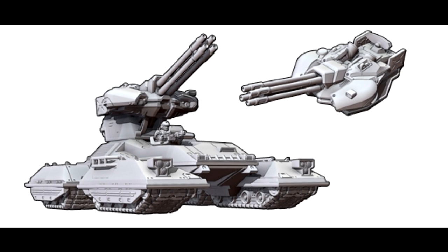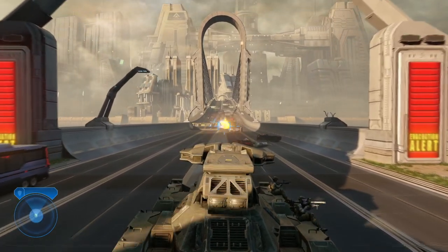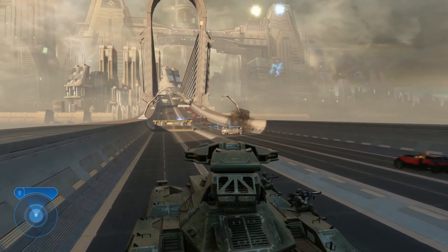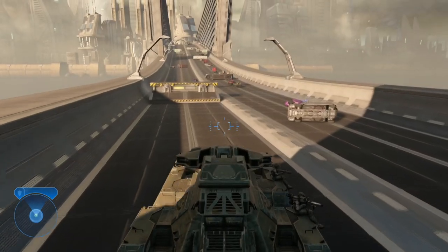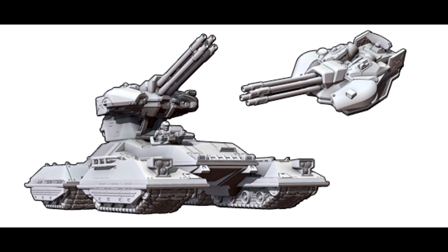The M808B2, also known as the Sun Devil, is a variant of the M808B with a focus on air defense. To fulfill its role as a SPG/AA vehicle, it would lose its turret and receive a brand new turret and armaments. This new turret would house two twin-linked 40mm autocannons. Despite being an SPG/AA vehicle, it was sometimes used as an anti-infantry vehicle during the Insurrection. This variant also brought back the turreted MG in the chassis.